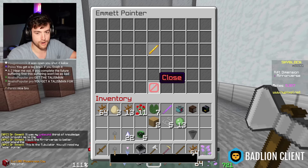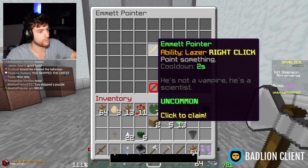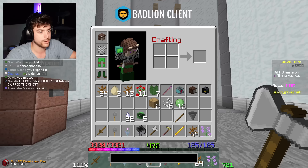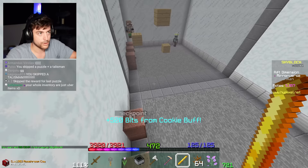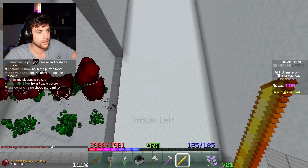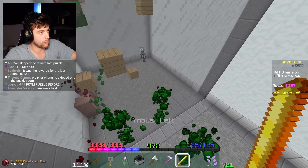It was my unbound thirst of knowledge which brought me to the rift. I built the mirrorverse to better understand the calamity. This is the tubulator - you will need my laser pointer. So how does this work? Oh, what the hell - so this is here. Oh, this is gonna be terrible! I'm so confused - oh, that's how that works. I see!